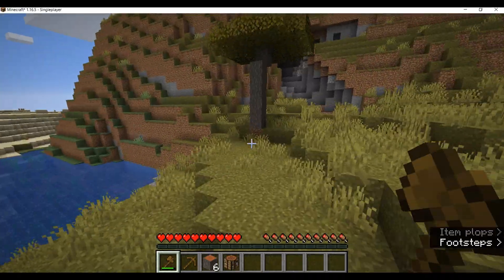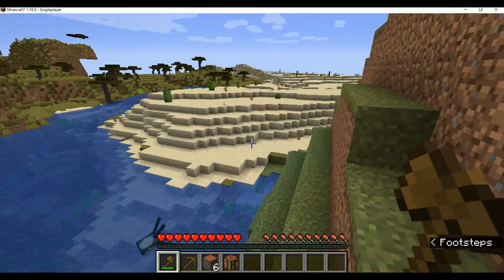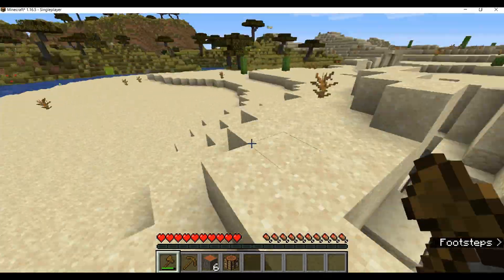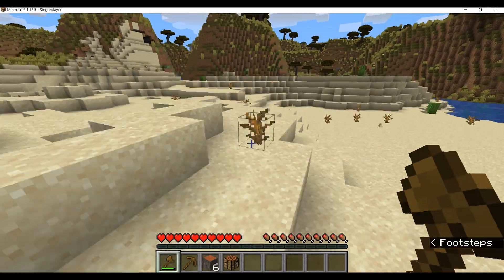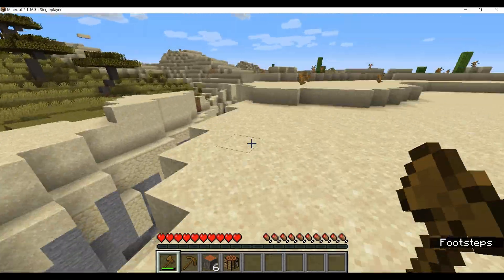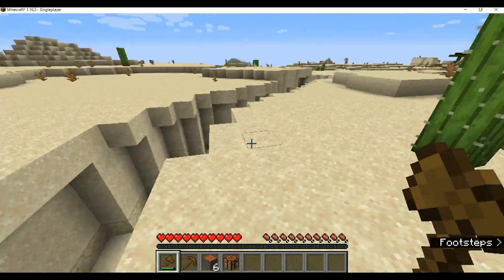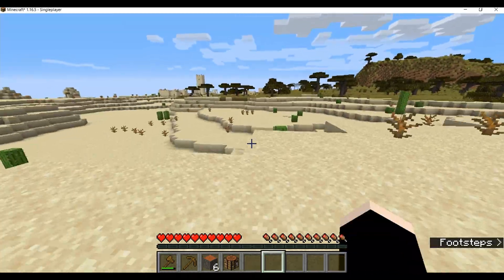Now to survive the first night we have to find some sheep. So fast, and this is the desert. Oh look what we got here — I thought it was lava. There are some pools but they are deep down. Oh, the rain is huge! Oh, there is a village — lucky me, I've got a village on the first day. That's so nice.